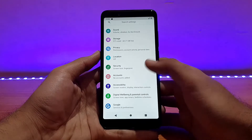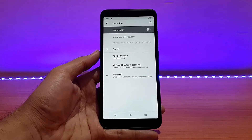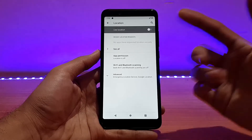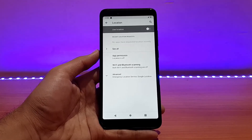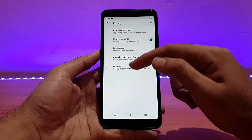Location is also working fine, as you can see, but it says no app has requested location recently, whereas AnTuTu Benchmark and some other applications use location permissions too — but it's not showing up here. I'm not 100% sure whether location is fully functional; I need to test it using Google Maps. It should work fine though.